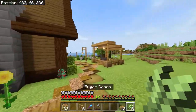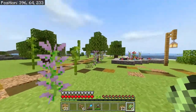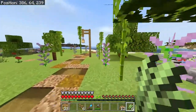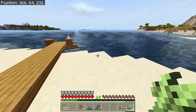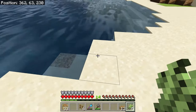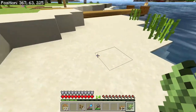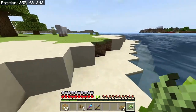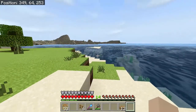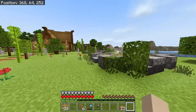I grabbed some sugar cane and I'd like to put some down by the water — it's a little featureless over there. With some sugar cane it'll give it a bit more life. Just in a few random places along the coast here and over here too. We've got a beach here which is actually quite nice. Let those grow — I've got a couple more trees to grow.